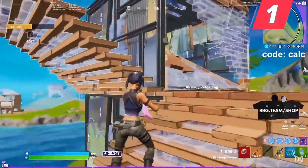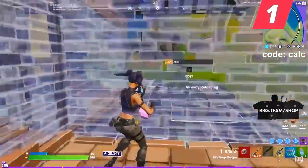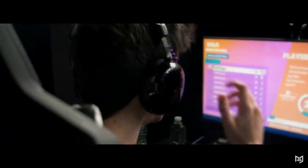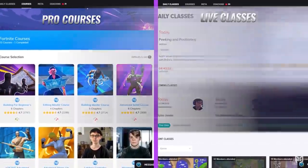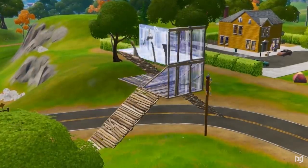Coming up we've got amazing loadouts that are sure to help you win more games, but if you need help with your mechanics or game sense, check out proguys.com. The site has exclusive courses where top pros teach all of their secrets, and you can always get a one-on-one session with a pro coach. Check out the link in the description when you're ready to start your path to improvement.